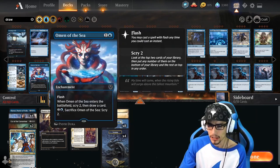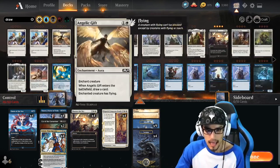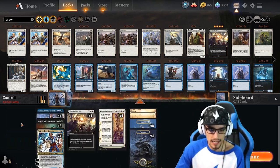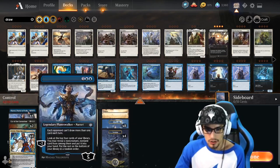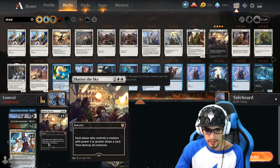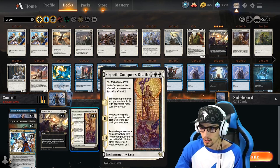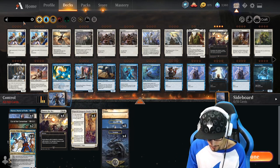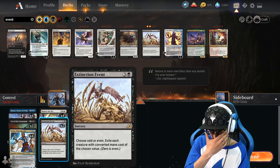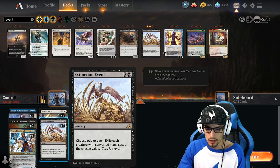Omen of the Sea has flash, meaning we can cast it on our opponent's turn. One of the key principles is to take Omen of the Sea out momentarily to show our core cards — we have 42 out of 60. Narset shuts down our opponent, Teferi shuts down our opponent, we have early field wipes with Cry, and later field wipes with Shatter the Sky and single target removal with Elspeth Conqueror's Death. Maybe just a little bit more removal — I like Extinction Event. It's similar to Shatter the Sky but your opponent won't get the draw out of it, which is a lot of fun.